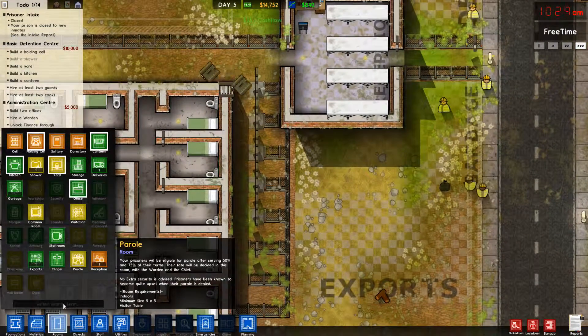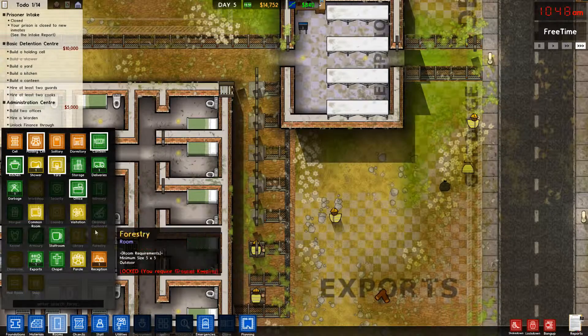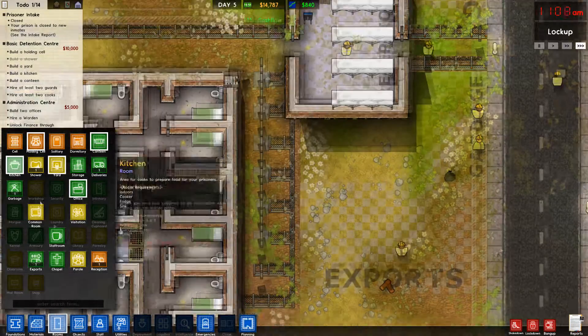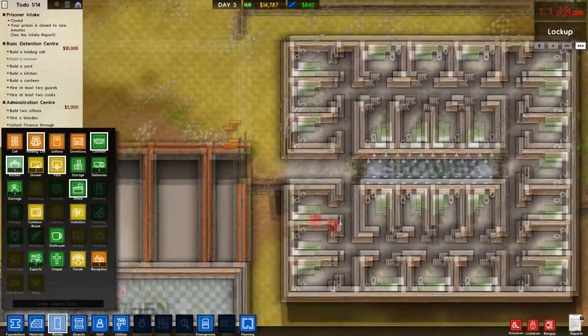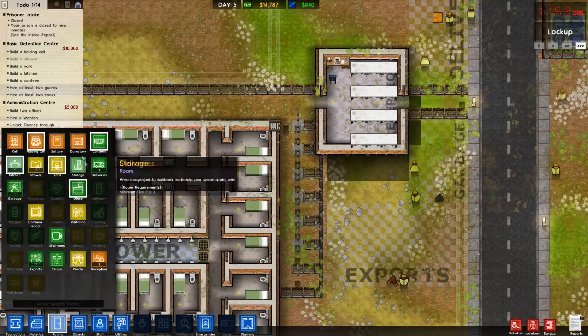So they can't just randomly walk in here. We're going to need rooms. We're going to need solitary, morgue, laundry, station, staff, storage, kitchen. That's our kitchen. I don't know what's going on with that, so I'm just going to destroy it and hope for the best.